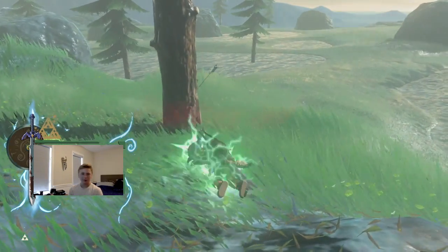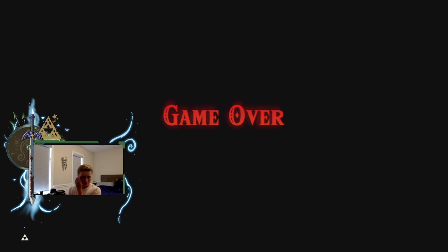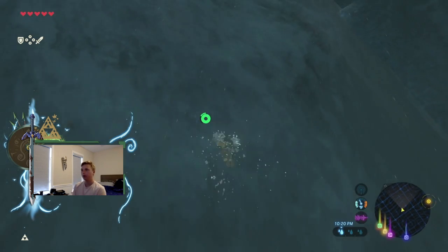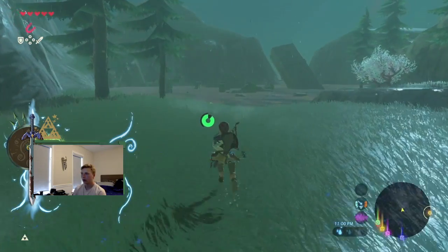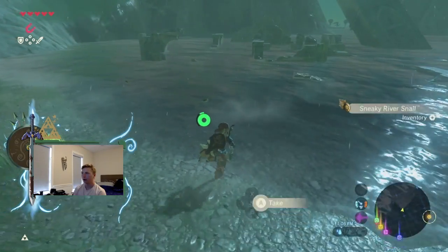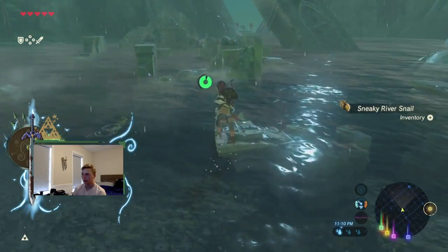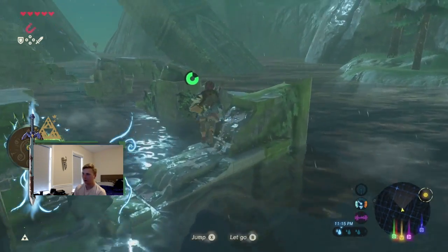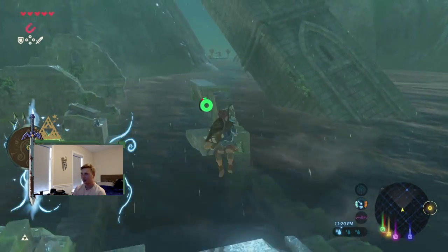Yep, that's what happens when you get spotted by the Lynel — just a one-shot death. Let's swim upward. I actually forget how to get the shock arrows. Do we just beat up the guys? I think that might be what we have to do. Hopefully that's all we have to do, because I'm not beating a Lynel. That's for sure — I'm not taking on a Lynel today.